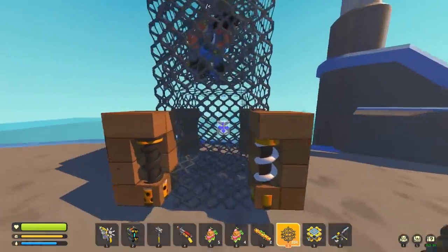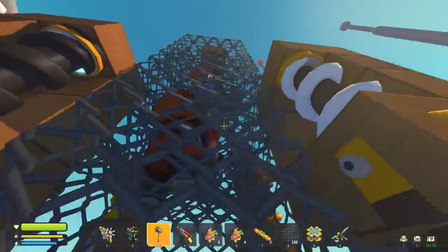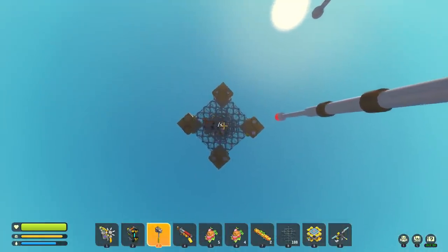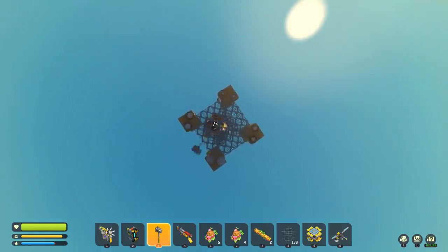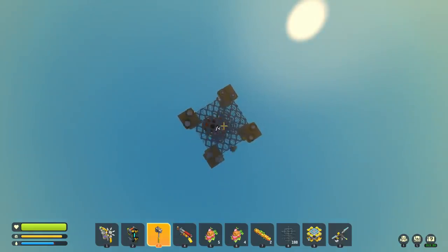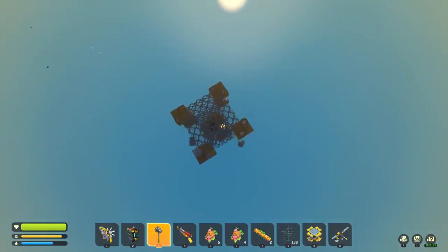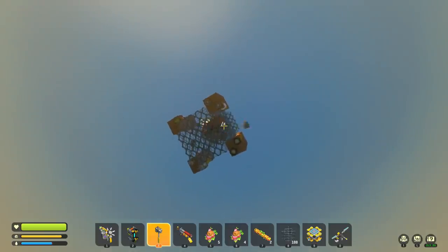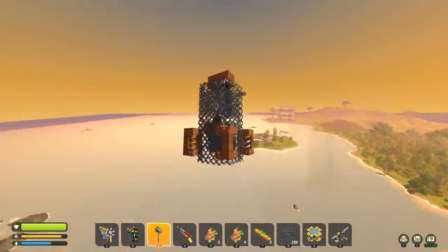I sure the Scrap Mechanic devs, when coding their survival experience, probably did not have this in mind. With one person this isn't as easy - you need a much lighter creation and a very precise hammer hit. With two people it's easier. Why would anyone think of doing this? I always wonder - am I just stupid or do I not play the game enough? I have so many hours and yet people show me new ideas like 'did you know you can make yourself a box and hit yourself with a hammer to fly?' Oh, we are way off course!